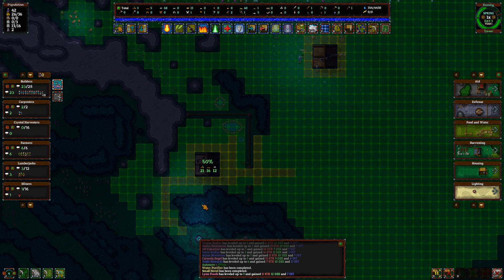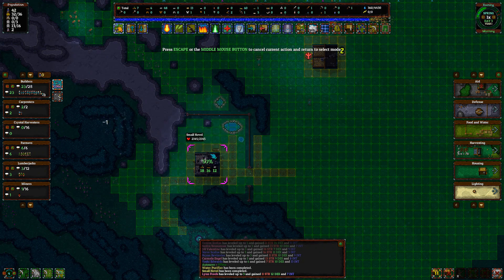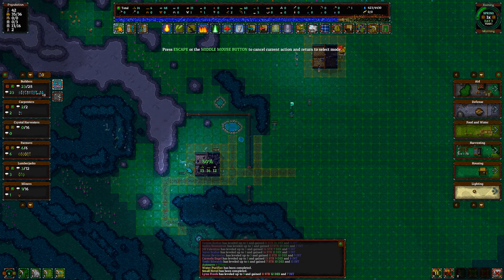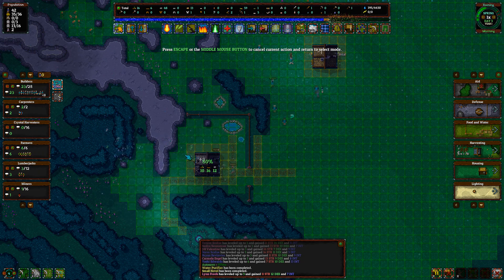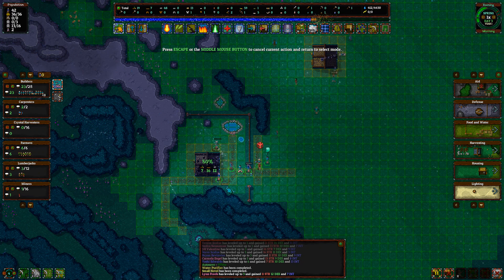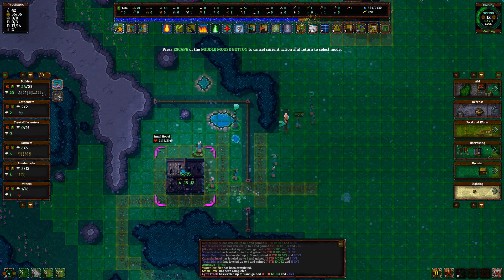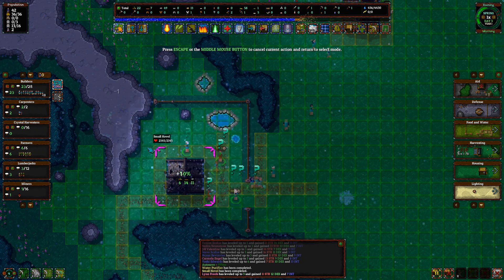It's already 50% built because of the repair. I'm gonna dump all of the wood in that I can, so it's just boards and rocks that we're waiting on. I can also dump rocks in. I think that person dropped their board — can't stop me. Okay, six wood left, let's dump some rock in. I'll grab from here, so maybe we can build something on this spot.